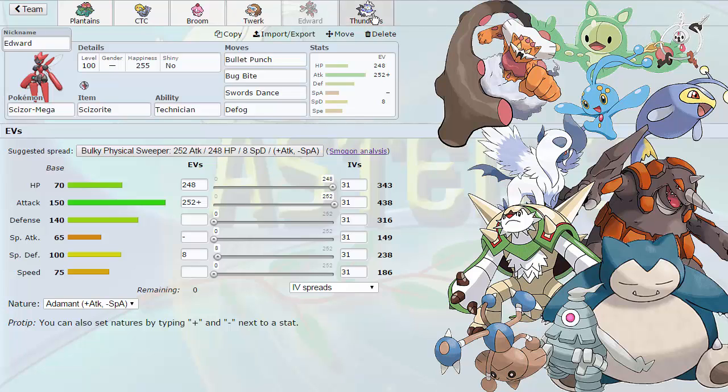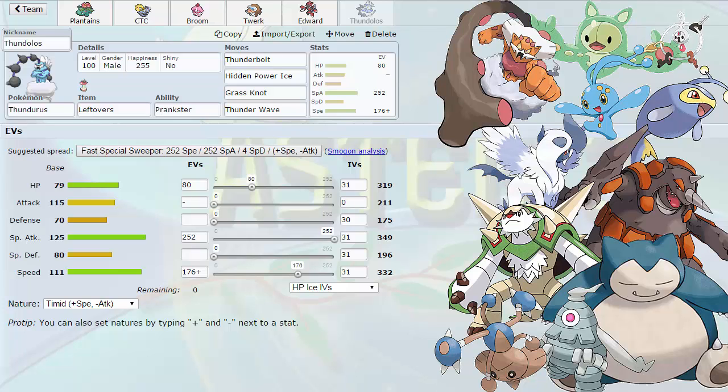Moving on, let's go to Thundurus, the last Pokemon on our team. It's a pretty standard set with Thunderbolt and HP Ice — HP Ice is there in case Lando isn't Scarfed, which also explains the Speed. I just want to outspeed his base 101 and base 100, being Landorus and Manaphy. 252 Special Attack paired with 80 HP with Leftovers. Prankster Thunder Wave is an emergency measure against Manaphy if it's Calm Mind without Rain Dance, just in case. It can also handle a Chesnaught that's gotten its Salac Berry Belly Drum set — I can just Thunder Wave it and knock it out with Slurpuff or something.